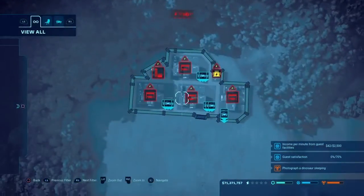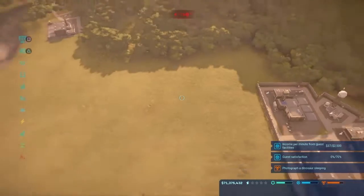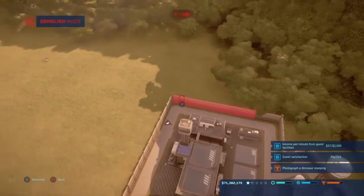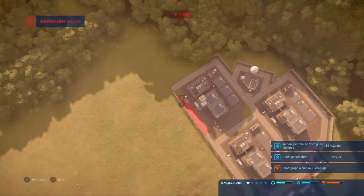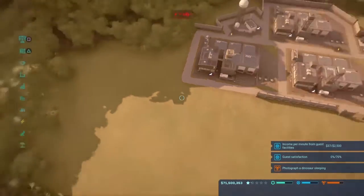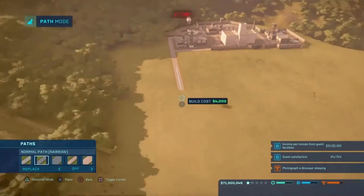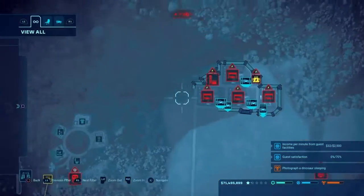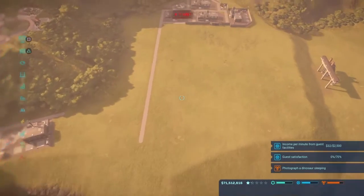And there we go — we have the first area done. There'll be a pathway around here, probably, and a pathway around there. I'll connect it there. So let's demolish this fence and then this one — not the path, not the path, Austin, you've ruined it! We want to put it going straight all the way, and then we'll have a fence on the outside with a gate into the enclosures.